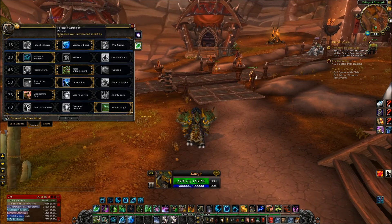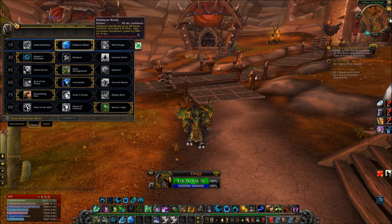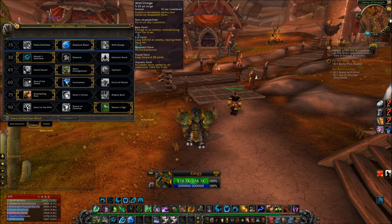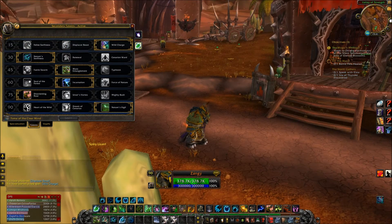Let's begin with the talents. At level 15, you have a choice between Feline Swiftness, which increases movement speed by 15%, Displacer Beast, which teleports you forward 20 yards, activates cat form, and increases movement speed by 50% for 4 seconds, and the third talent is Wild Charge. In Resto, this is like a Heroic Leap as warriors have — you leap forward. Let me show this.